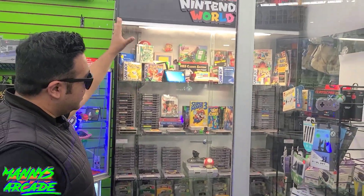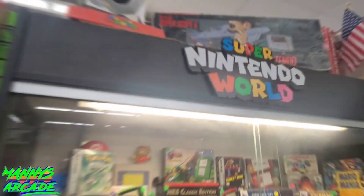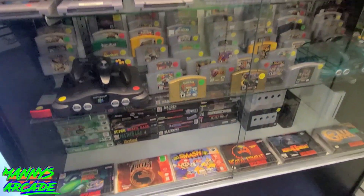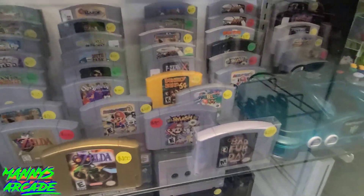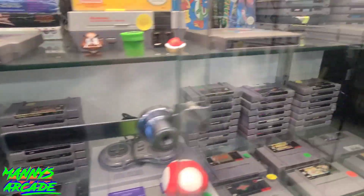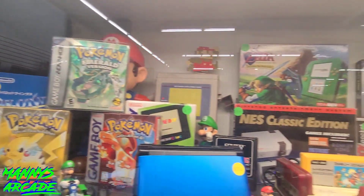Super Nintendo World up there already. Display case full of NES games, we got Game Boy, NES Classic — pick that Zelda up right there, everything is awesome. Got some Pokemon Emeralds, let's go. This display case looks really good, it's very organized. I see some Turtle Fighters, Trilogy, Smash Brothers, Mortal Kombat 1 and 2. Got some Nintendo 64 games — Pokemon Stadium 2 right there. Super Nintendo games, and some NES complete-in-box too. That Super Mario Bros. 3 looks amazing — look at Contra back there. Some Game Boy games up here as well.